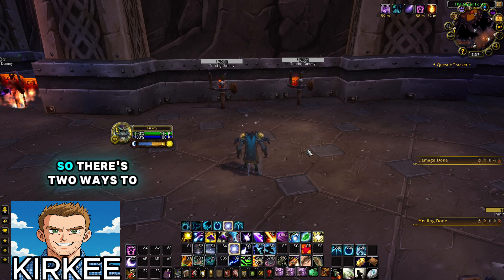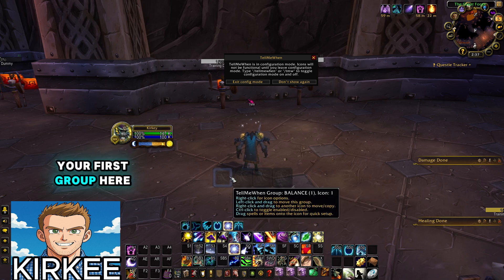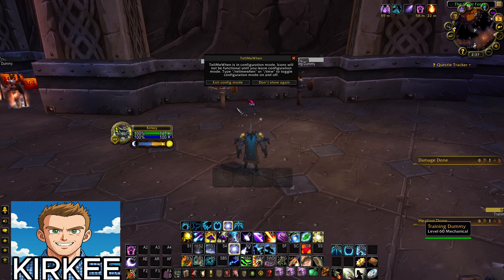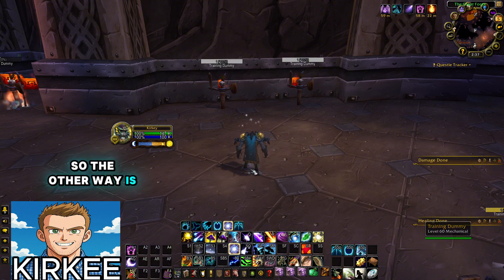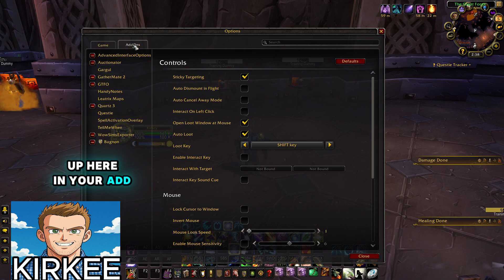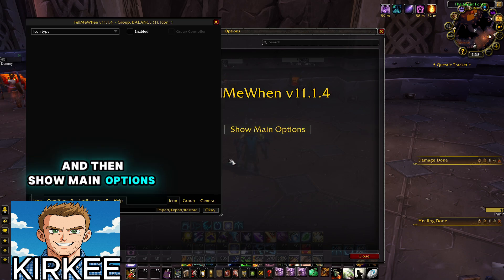Once you have it downloaded, the next thing you need to do is open the addon. There are two ways to do that. The first way is to type /tnw for Tell Me When, and it will bring up your first group and tell you that you're in config mode. The other way is you can do Escape > Options, go to the Addons tab, then the Tell Me When addon, and then Show Main Options.